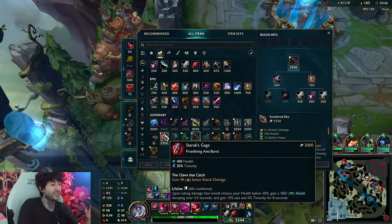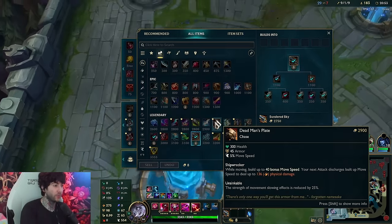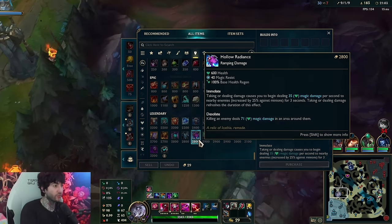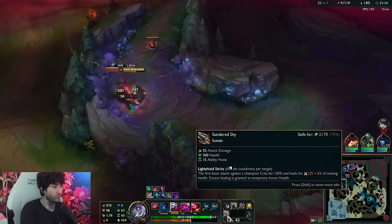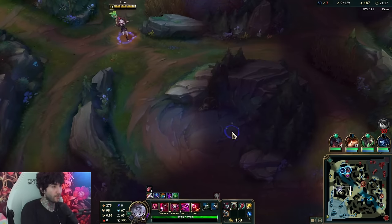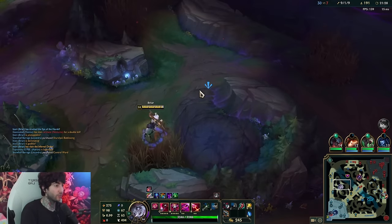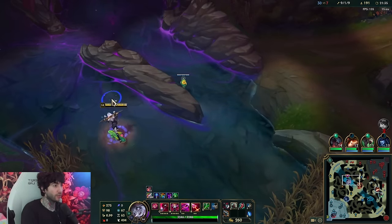The lethality build is good too but you do end up being a bit squishy. Sterak's 20 tenacity - it gives you 50 less HP but is still pretty good. Tank items are good for MR so I'll probably go Sterak's here. Stride Breaker is not that good anymore. Usually I go Sterak's and then one of the MR tank items - the tank MR items are really broken. Sundered Sky crits and heals you every six seconds on a champion. It just depends on who you're playing against.